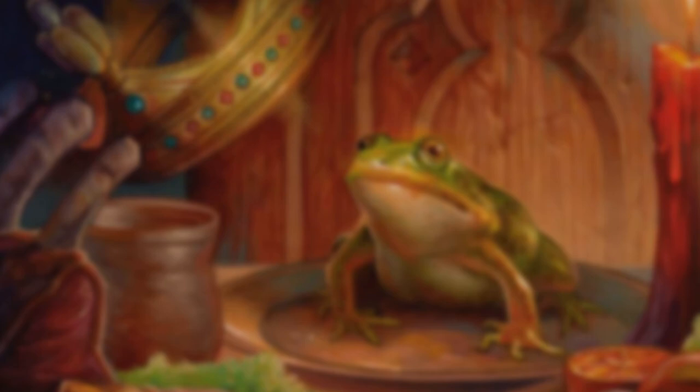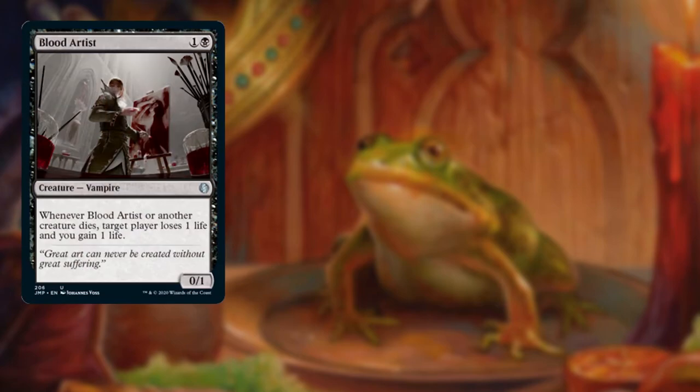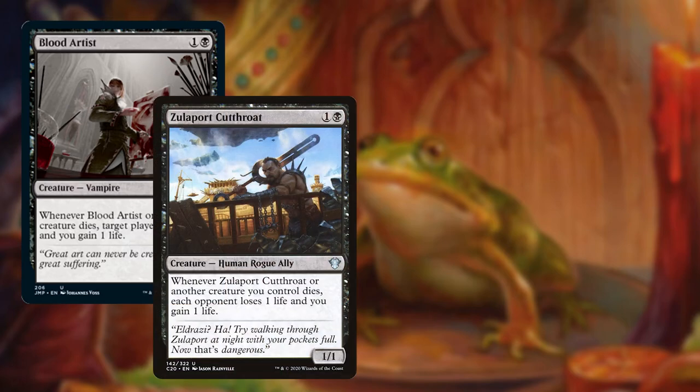Our second and arguably much more fun category is our payoffs for when things die. Sure, Corvold's trigger is nice, but sometimes we need a little bit more and we can't always count on him being around to capitalize on our sacrifices. While some of these cards bleed into our sacrifice outlet category, their first job is to help us when things die. Blood Artist lets us drain any player for one when it or any other creature dies.